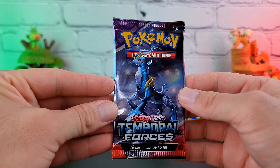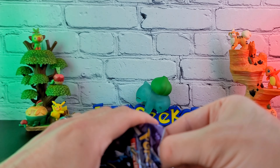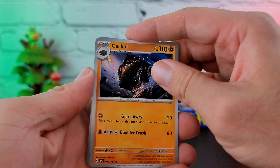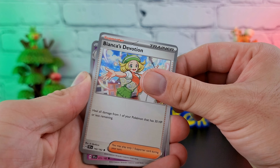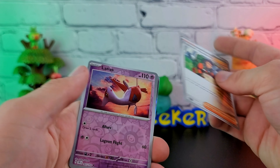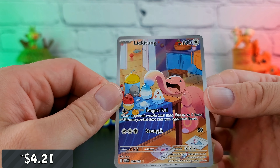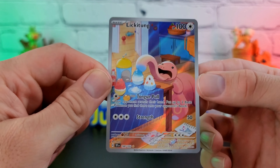Nothing from our unique pack. Then we are back to Temporal Forces. We are flying through this video — I guess I am just high energy today. We have the Kricketune, the Grotle, Finizen, Bronzor, Biancius, Revaroom, Ruinous Cycle, Explorer's Guide, Latias, and Lickitung — wait, we got the illustration rare Lickitung! Not bad — number 180 of 162. It's a very nice looking card.